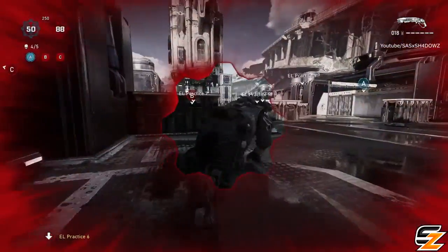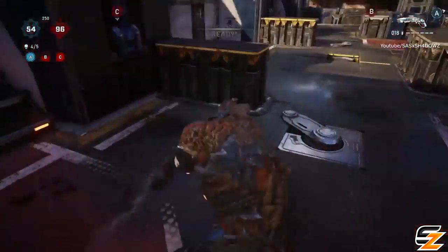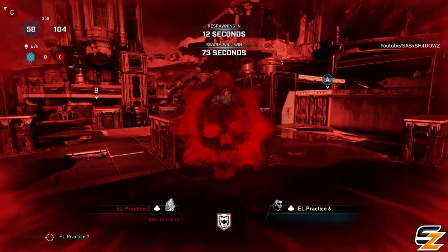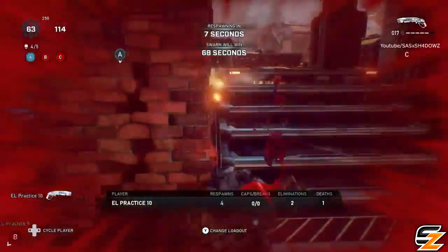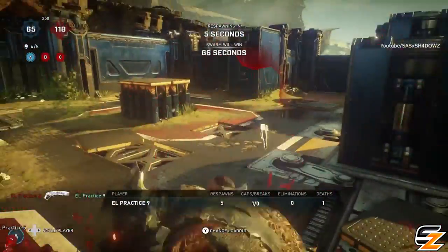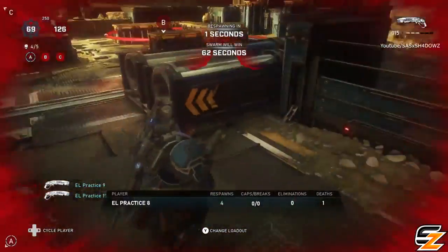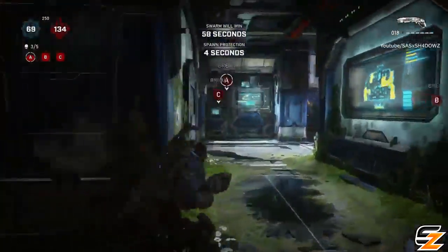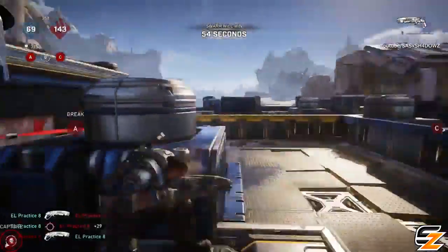To get started, I'll begin with what people usually want to know most — how the shotty plays out. The Gnasher has a different blind fire that you'll notice when testing it. What they did is remove two pellets from the bottom of the spread and put them towards the top, and also added one more towards the center top, to make a more even spread towards the top so you can still get good damage shots out of your blind fires.